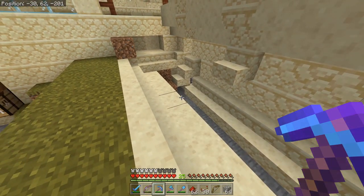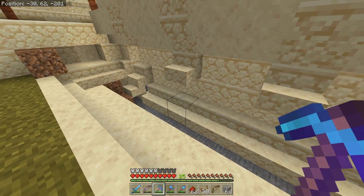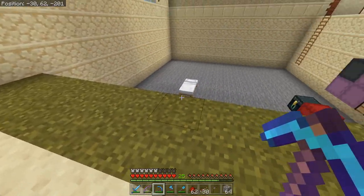The dispensers are going to be cutting honeycombs on one side and honey bottles on the other side. We definitely need those minecarts to make sure we gather up all those items, and that will feed directly into our auto loading system. But first we're going to go ahead and finish decorating the top portion.